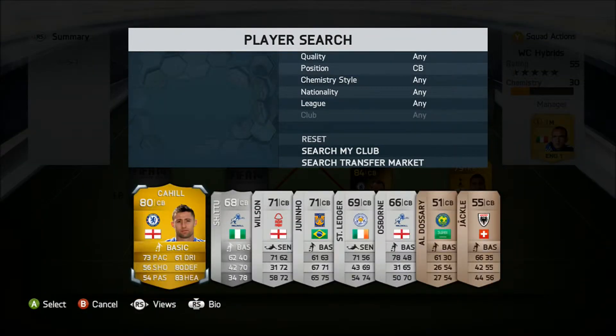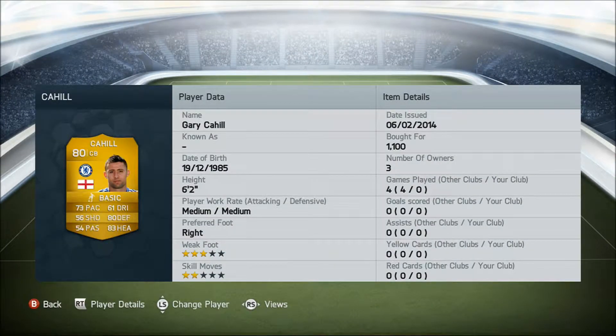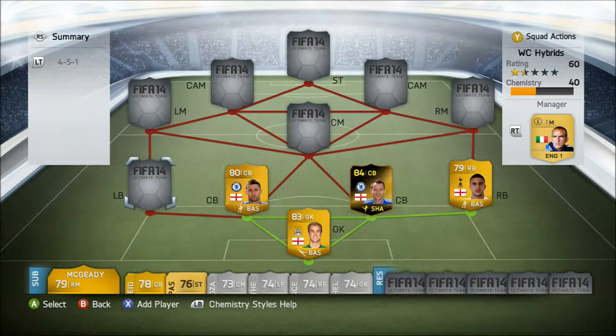At left centre back, we have Gary Cahill, 80 rated, plays for Chelsea also from England. Key stats: 73 pace, 83 heading and 80 defending, and he costs us 1,100 coins.